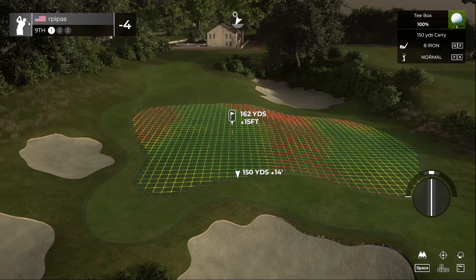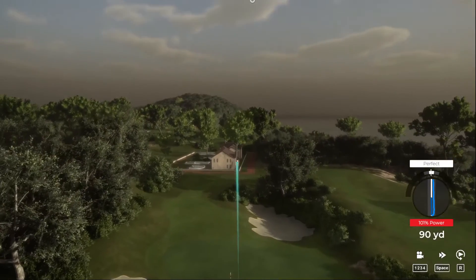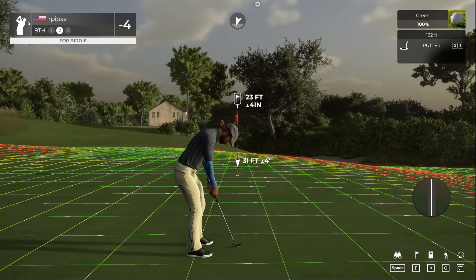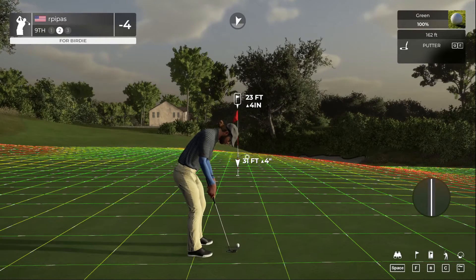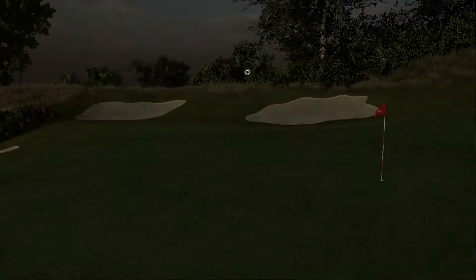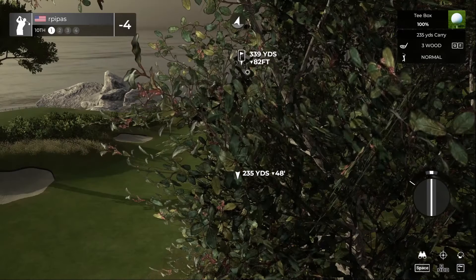Ninth hole is ready for us. Great contact. Wind knocked it down a little more than expected but this could be a birdie — looking at a double breaker, just gonna hit it right at it and try to control the distance. Tapping this one in for par. Alright, four under on the front nine. We went way to the right on the first practice round — not gonna make that mistake this time.